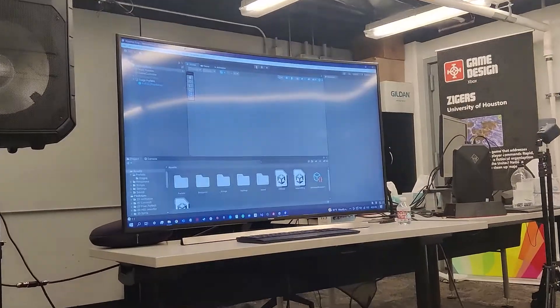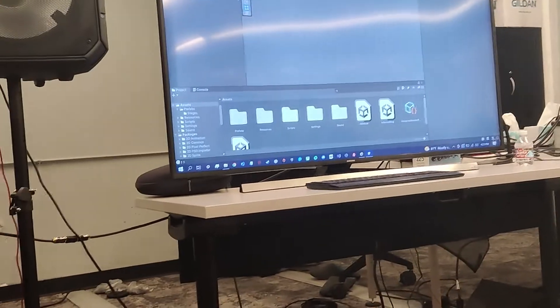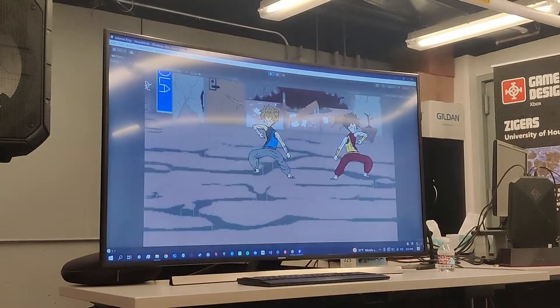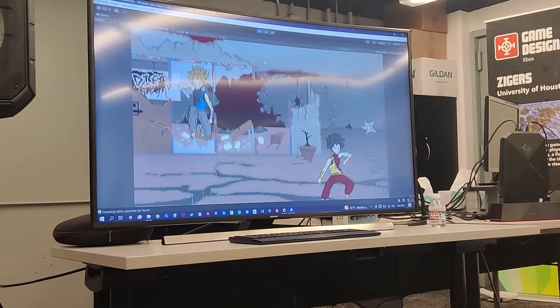I'm going to be demonstrating the movement by playing player two and trying to run around and move people to try to catch me. Right now, the two characters — it's two colors, but this is one character. We plan on making like six colors per character, and you can select them at the character select screen.